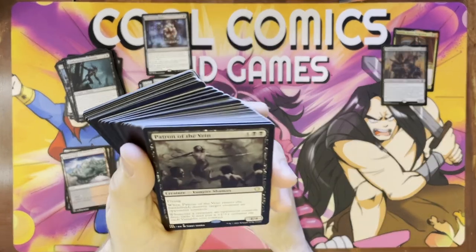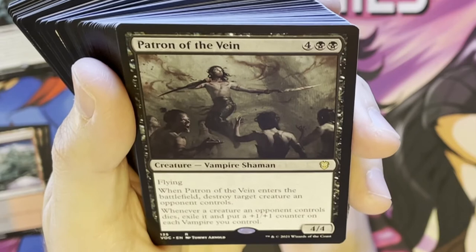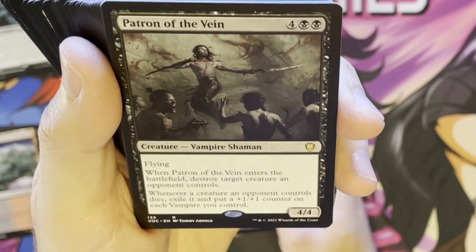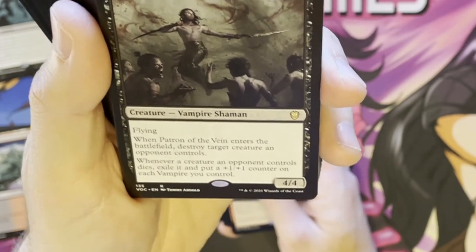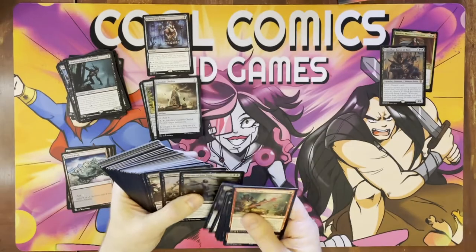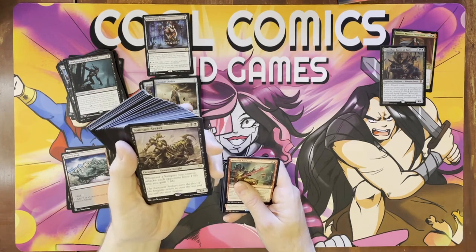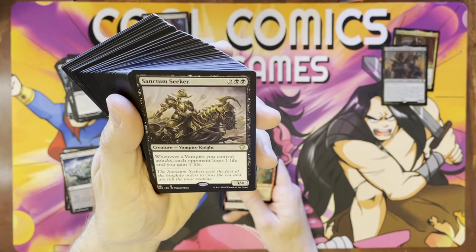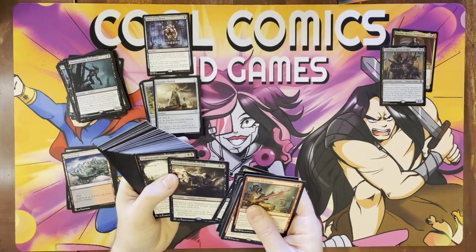Patron of the Vein — another great one. Four cost, four colors, two black flyer for 4/4. When he enters the battlefield, destroy target creature an opponent controls. Whenever a creature an opponent controls dies, you exile it and put a +1/+1 counter on each vampire you control. Stupid gross — this guy's a great card in the vampire deck. Really, really solid reprints. I was hoping for a few others too, like from the old Edgar Markov deck, but obviously they didn't reprint them all. Sanctum Seeker — whenever a vampire you control attacks, each opponent loses one life and you gain one life. Just gross stuff overall.